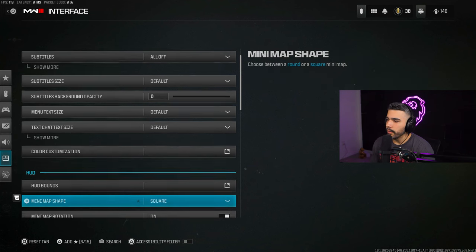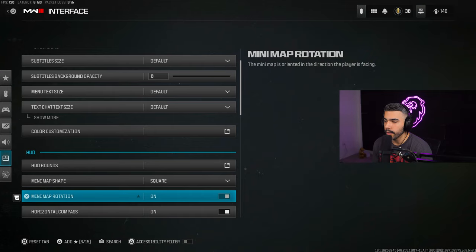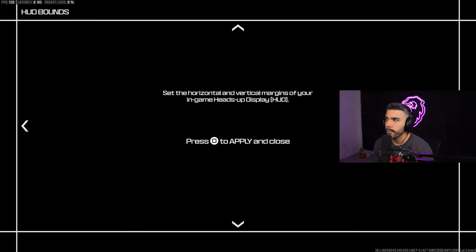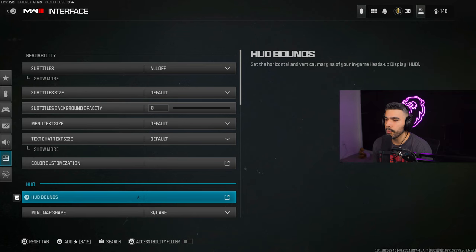For Minimap Shape, set it to Square — this makes your minimap slightly bigger which is a huge win because the minimap is extremely important. Also adjust your HUD Bounds by pushing them inward so your minimap and ammo counter come a little closer to the center of your screen. This means you don't have to strain your eyes to check it during gameplay.